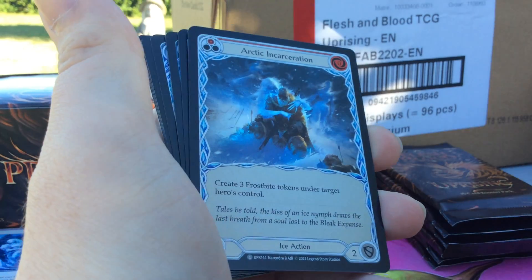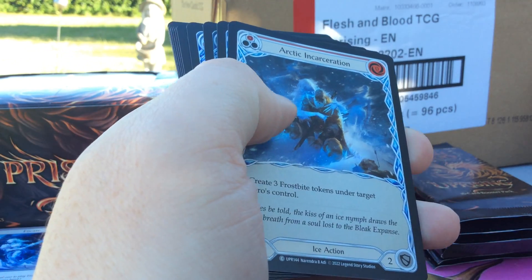Transmogrify, got Octic Incarceration, Sift, Rainbow Foil.